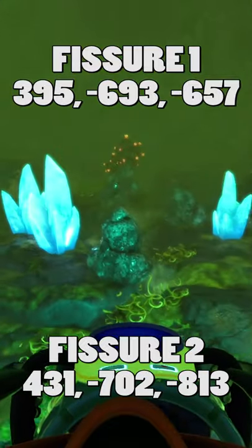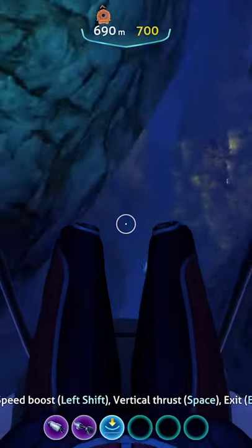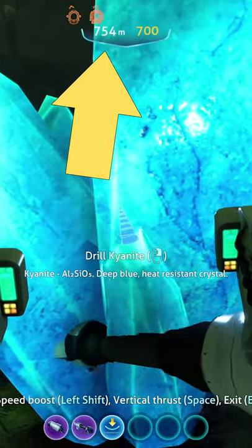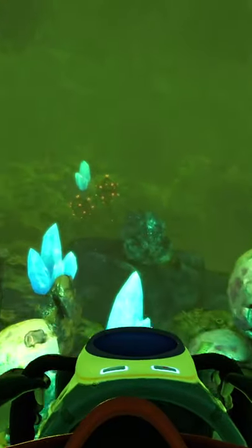Both are close to the crystal cave's cache. You will need a prawn suit with a drill arm and the prawn suit depth module mark 1. These fissures can take you a little deeper than the prawn suit can handle with the mark 1 depth upgrade, so have your repair tool handy, or just stick with the individual Kyanite pieces instead.